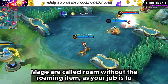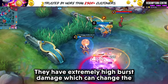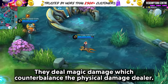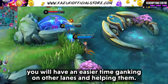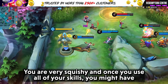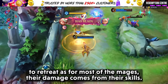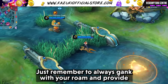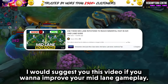Mages are called roam without the roaming item, as your job is to assist your tank whether ganking or supporting in teamfights. They have extremely high burst damage which can change the direction of a teamfight, and they deal magic damage which counterbalances physical damage dealers. As a mage you go to the mid lane — being in the center gives you an easier time ganking other lanes. You are very squishy and once you use all your skills you may have to retreat, but that's the trade-off for your overwhelming power.